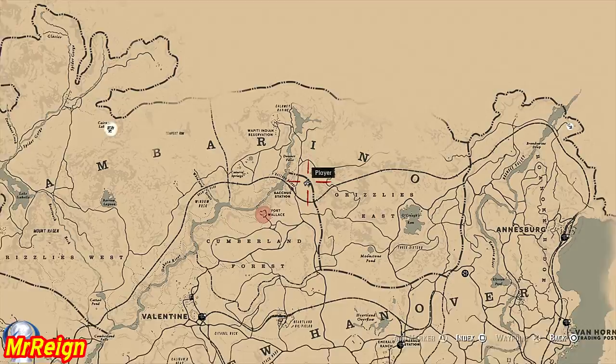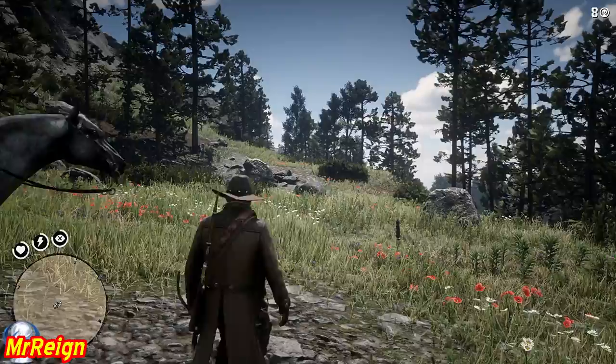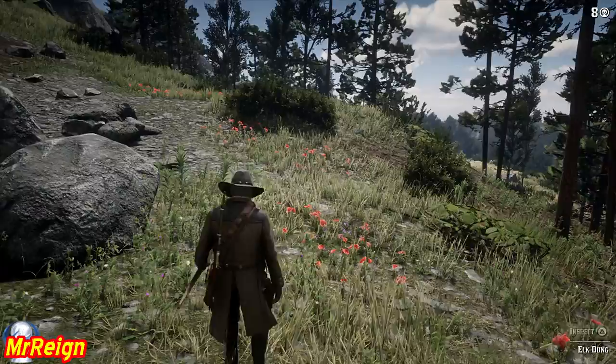From here we're going to hunt the legendary elk. I've got a video of this as well but in reverse order. The elk will be right there in the Grizzlies, under the skunk's tail. The first clue is going to be directly in front of you. Remember this is all in aid of crafting the ghost bison garment set.